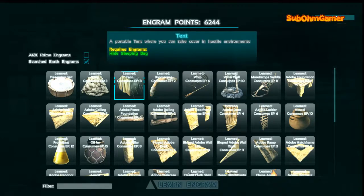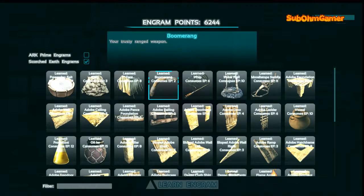You will need a tent if you get caught in a sandstorm and they are very brutal. You get heat stroke and you will start to die and won't be able to see properly on screen. Boomerangs are just amazing - there is a starting knockout weapon a bit like the slingshot was on normal. A whip keeps those at bay.